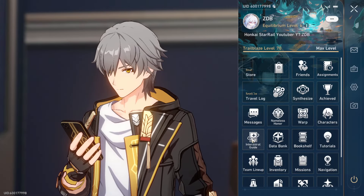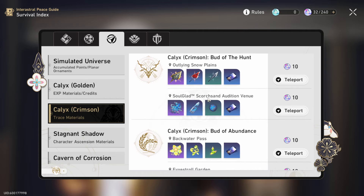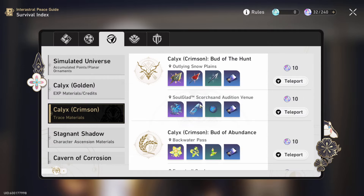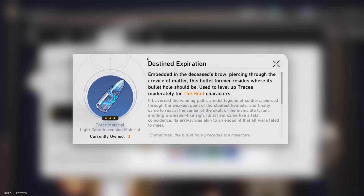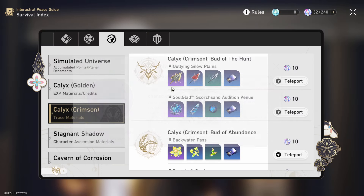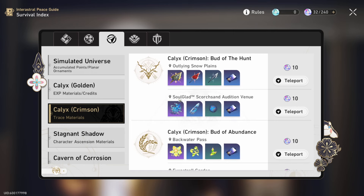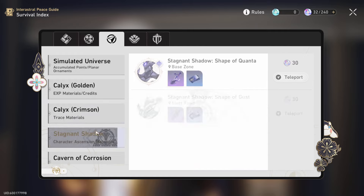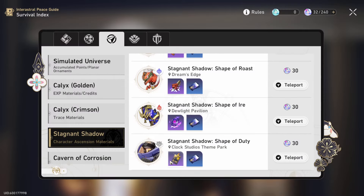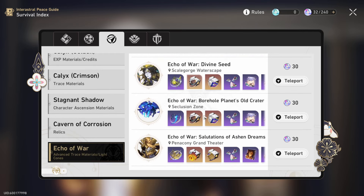Now for his trace materials - I haven't found a single one myself, so we'll go to the menu to show you. He's going to use the Soul Glassscorched Sand Audition Venue Calyx. You're going to need 18 of the bullets, 69 of the Destined Expiration - I didn't write that down to be funny, that's just the number - and then 139 of the third one. Farming traces is rough when they only drop two or three per run. Then you'll need 65 of the new character ascension material, the IPC Work Permit, from the Clock Studios Theme Park Calyx.